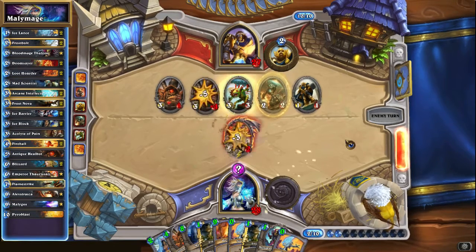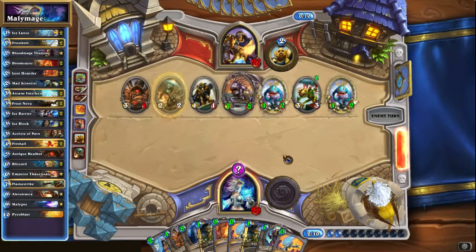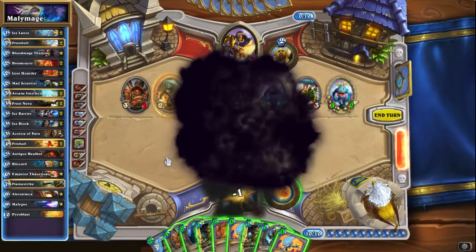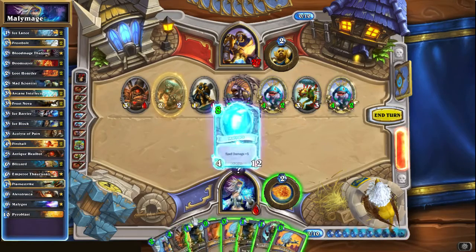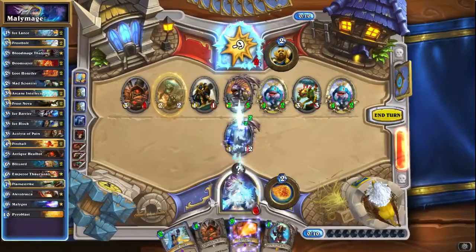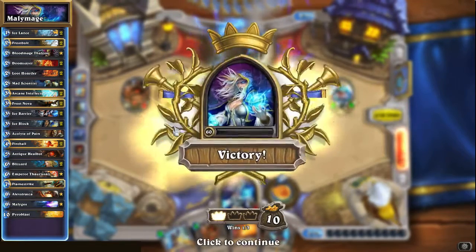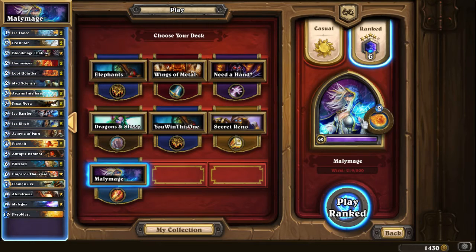So we play Thaurissan, pinging face - that's four times five, that's 20, and it's 26, 34 damage. Yes, that's 34 damage next turn and I don't think there's anything he can do about that. We've got Ice Block up so we cannot possibly lose unless he has a Counterspell or something. He can't even break the block - we are entirely safe. I guess I should have been worried about taking fatigue damage there - that might have been a problem, I should have thought of that. But we won again - hooray!